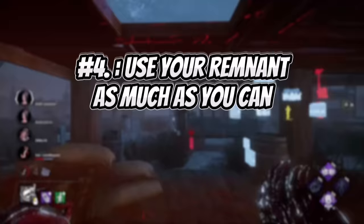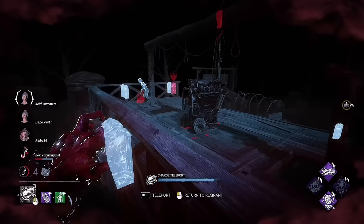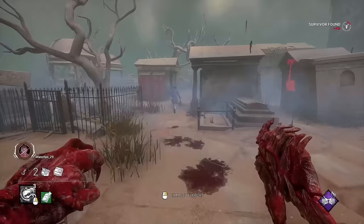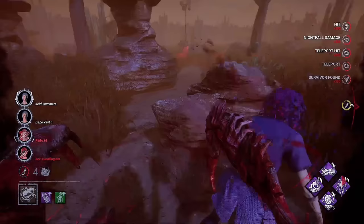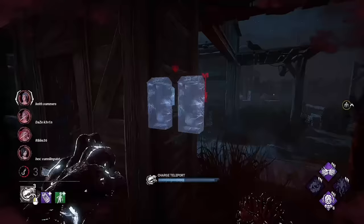Use your remnant as much as you possibly can. The remnant can be an incredibly strong anti-loop ability if used correctly. You should be using it at every single chance you get, whether that's trying to hit a survivor behind an object, at a standard shorter loop, longer god loops, or just trying to zone survivors. Without this ability, you are essentially just an M1 killer that can teleport — the remnant is the Dredge's greatest tool for ending chases quickly or getting hits not normally possible for M1 killers.